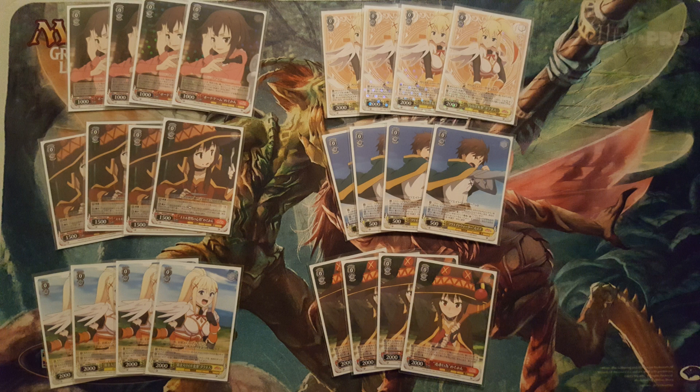We play the runner for more hand advantage — it's a runner so you definitely want it. It has a great effect: on play you can discard a climax and salvage your character. It helps us fix our hand a lot and also get certain cards we need immediately. We play the Salvage Brainstorm because we have a lot of mill effects, so this helps us get back cards we want to see often that end up in the waiting room.